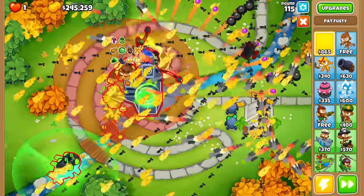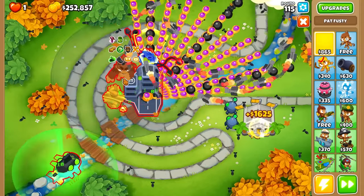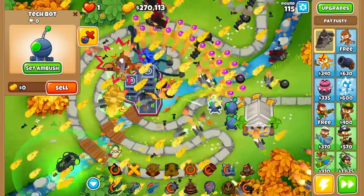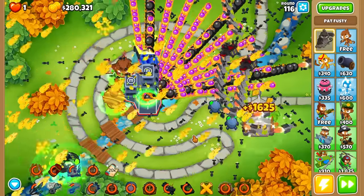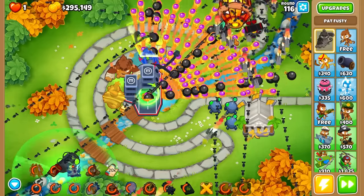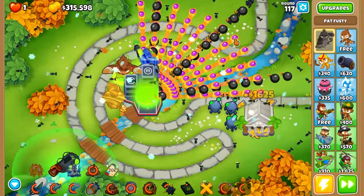Where can I put Pat? Can I put Pat on the ship? He's a little too big but I can put him right here - he's got plenty of range. We'll tech bot him as well. He'll do a little bit of damage, but Pat can't really hit BADs, and BADs are going to be the reason we win or lose. Oh my - look at this! It's like a solid beam of bombs, like a fan shooting out projectiles.